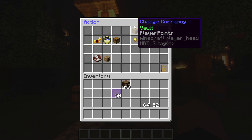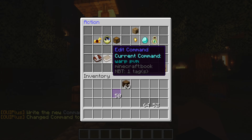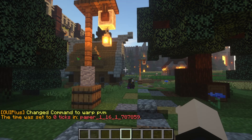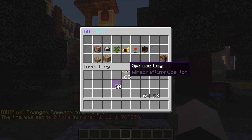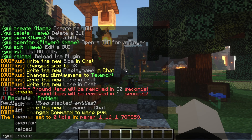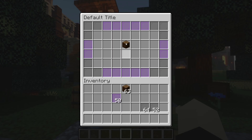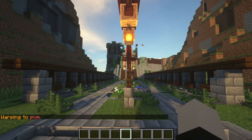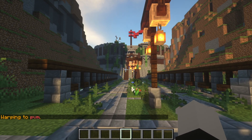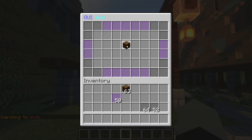For the teleportation action I'll use a warp command: 'warp pvm'. Then I'll save and open the GUI with 'gui open test'. If I click the item it teleports me to the PVM arena — that's how easy it is.